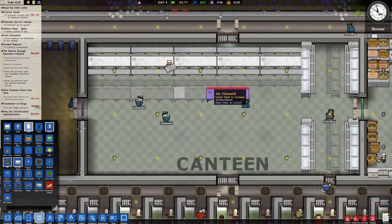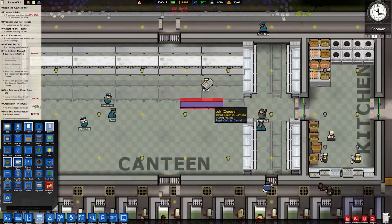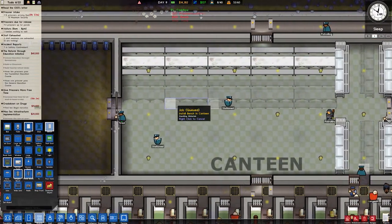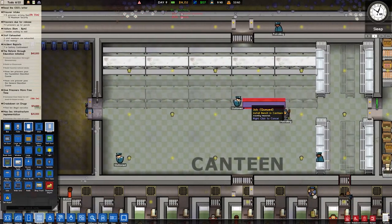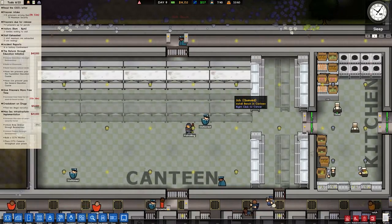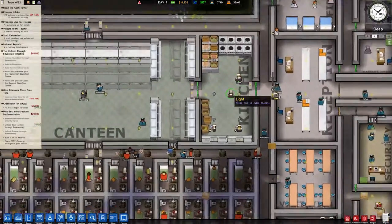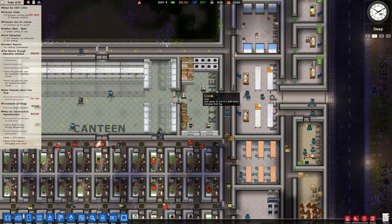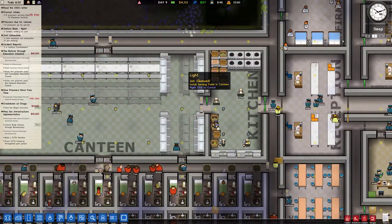One bench is four prisoners, so each table is eight. 16, 32, 64... so we can accommodate 72 once those are in. So that's good. Do we want some more cooks? I think we should be fine, because once we have more people working here, I don't think that's going to be a problem. This will accommodate once there's six of these — six times eight is 48.